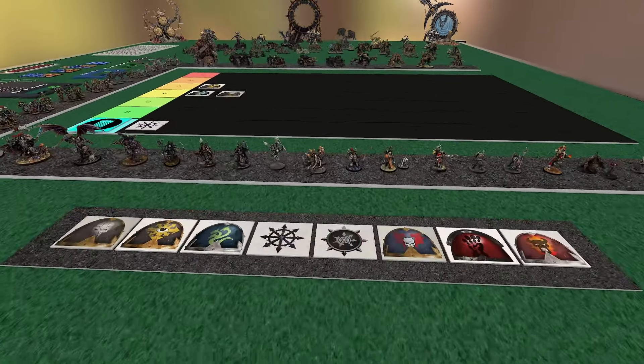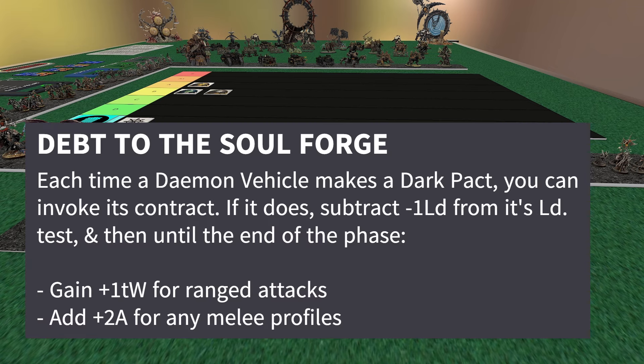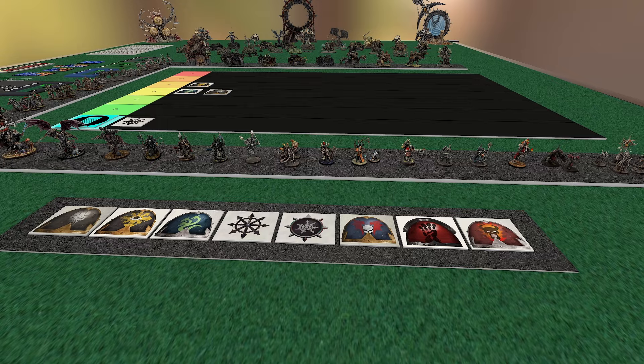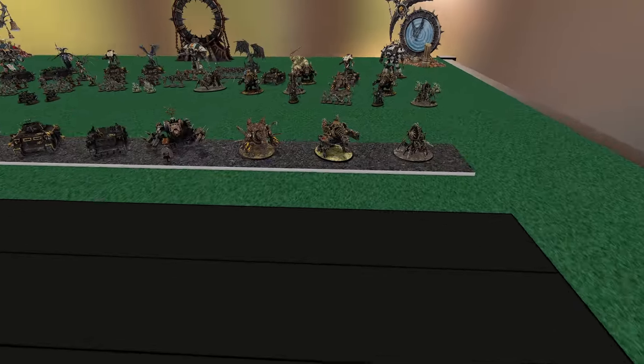Next up, we're on to my favorite legion in the entire book — I'm a demon engine nutso if you didn't know. Soul Forge War Pack. These guys have one of, if not the, best detachment rules in all of 10th edition. They have Debt to the Soul Forge: each time a daemon vehicle uses its Dark Pact, it can invoke its contract. If it does, you subtract one from your leadership, but you gain plus one to wound in shooting and plus two attacks in melee. It works in both shooting and melee — and my favorite part is it makes every single one of your daemon engines basically Anti-Everything.